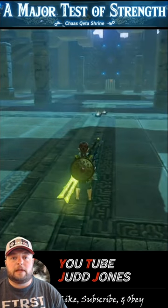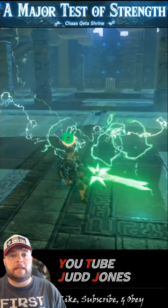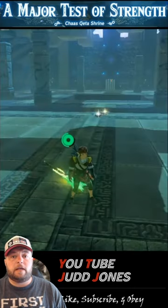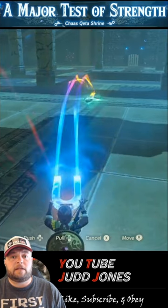Now switch over to the Great Thunder Blade and charge up with a spinning attack. In the middle of the spin move, when your sword is shooting electricity everywhere, go back to your inventory screen. Head over to the Great Thunder Blade and drop it from your inventory. Use your Magnesis to push the Thunder Blade out towards the other metal objects in the room.